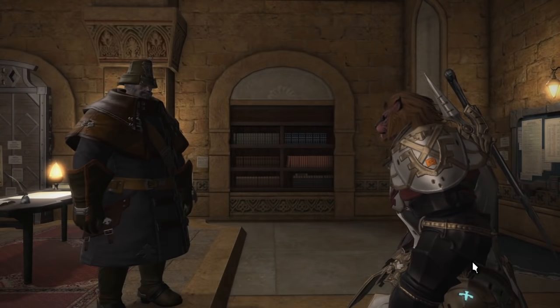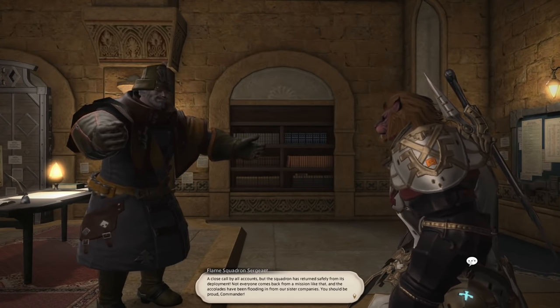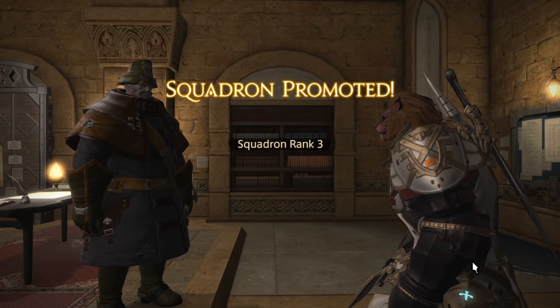With enough work, you'll finally hit the magic numbers to succeed the level 40 flagged mission. Do it and get to the big rewards. Hitting rank 3 with your squad auto-promotes you to 1st Lieutenant. This comes with a new Grand Company seal cap of 80,000. That's a lot of seals.